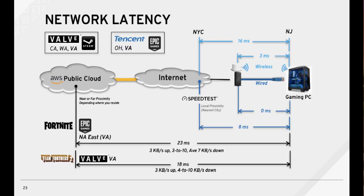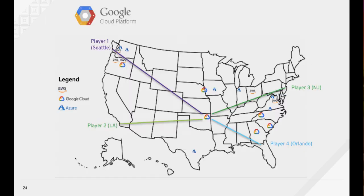Here's a summary showing the local residential latency, the latency seen by a local speed test server, and the latency and throughput out to the Valve and Epic servers hosted in the AWS Northeast region in Virginia. Now, what if the Valve or Epic servers were hosted in another cloud provider such as Google? For a group of friends geographically dispersed, it might make more sense to host in the Google cloud instead, as they have a data center located in the middle of the United States.